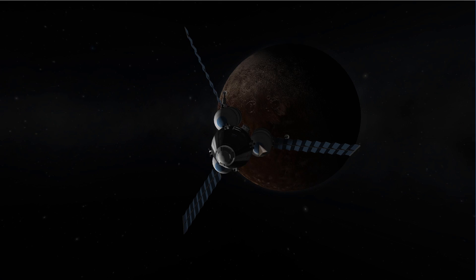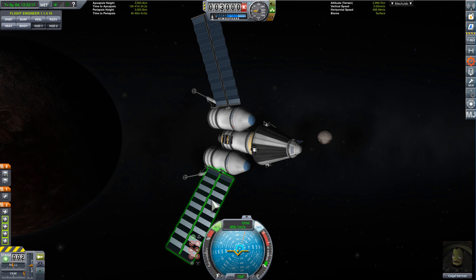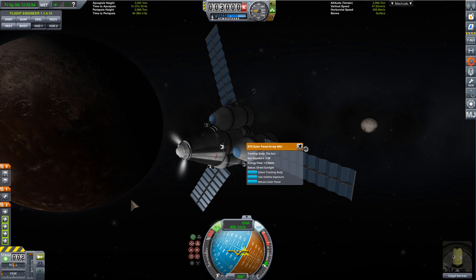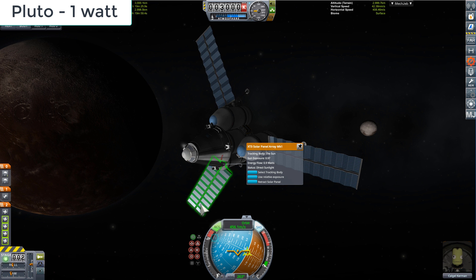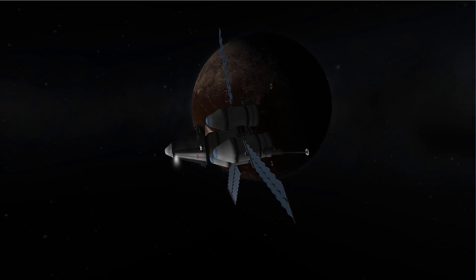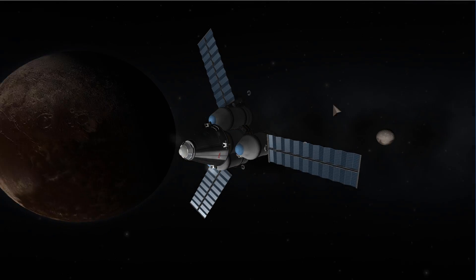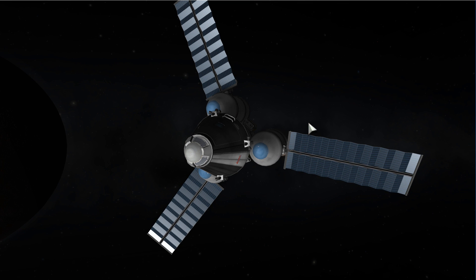What about the energy being produced? This is actually Pluto's partner Charon. I have to position my craft so it's facing the Sun a little more straight on — and we'll get one single watt. One watt of power per huge panel. That's over a thousand times less than around Earth, and basically means that exploring the outer solar system with solar panels is really out of the question. It's completely useless.